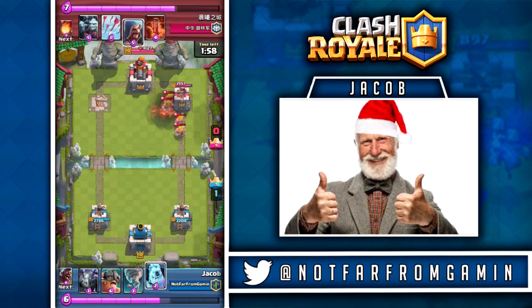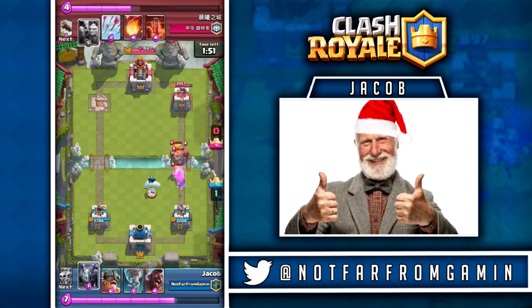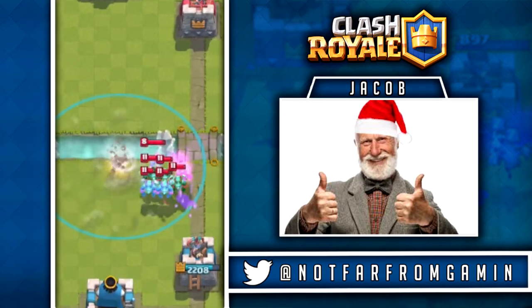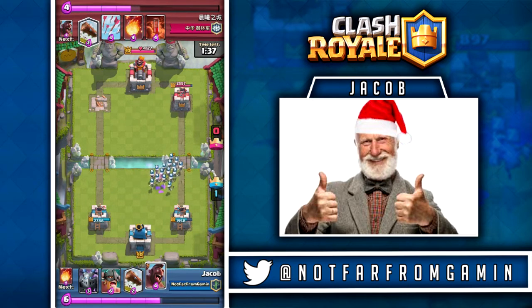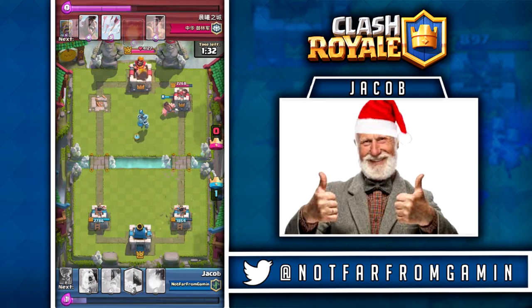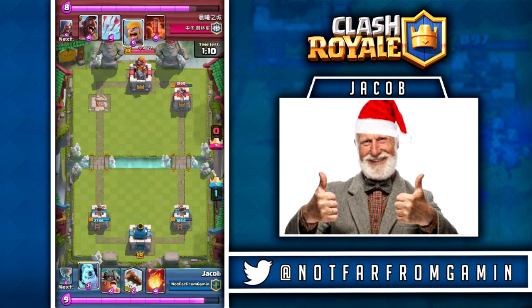The ice golem is actually really good for defending the minion horde, just because of the little splash damage it does when it dies, and then the tower just has to clean up the archers or minions. So I fireball right there — I knew he was gonna put the wizard or something in the middle. I drop my ice golem off to the side and my mega minion as close as I could. Then we use the tornado and take all that out. The wizard gets one shot off but look at this counter push. It goes to waste with the log, but we do get a little damage. He fireballs, misses my mega minion — boop, thank you very much. We get 300 damage off.